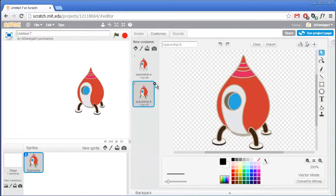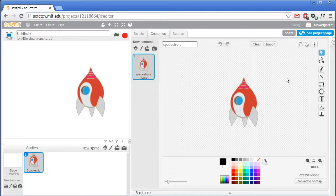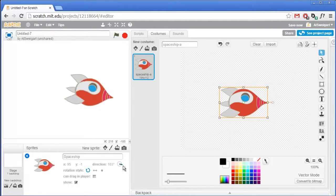Go ahead and delete that second costume — we won't be needing it. Also select the entire spaceship with the select tool and grab the top anchor point and rotate it over so that it's facing to the right. The reason we do that is all sprites start off facing to the right, and we want the direction that the sprite is facing to be where the nose of the spaceship is pointed.